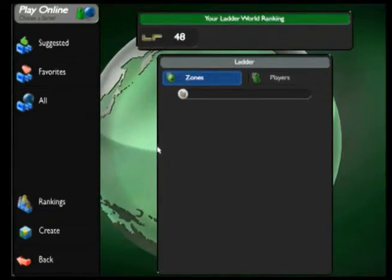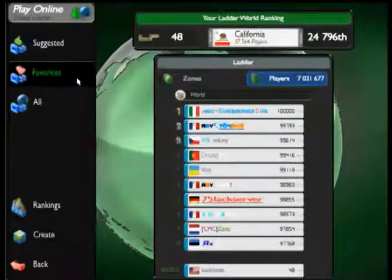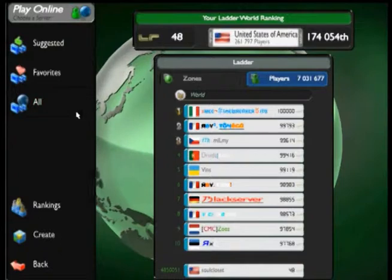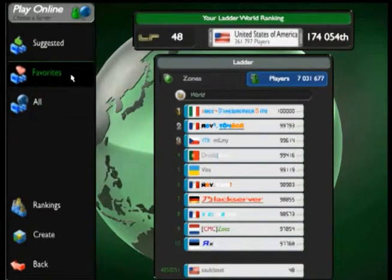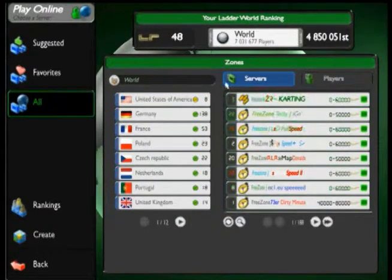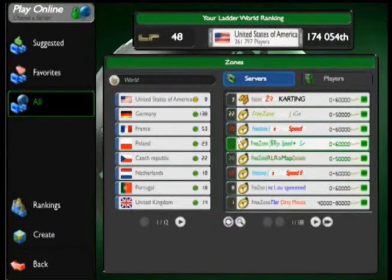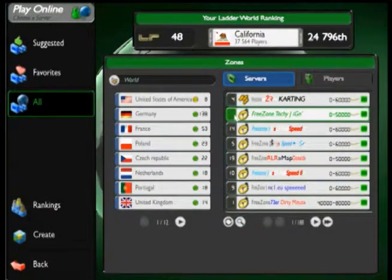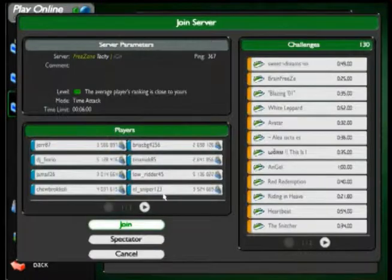With that said, let's move on to the online play. To play online, click Play Online from the main menu. Then click All, which gives you a list of servers throughout the entire world. You're going to want to choose one of the first ones, preferably with a white number — if it's red, it's bad. Look at the player list; if there's no one listed under players, don't play. You'll just be racing pointlessly against no one, and it doesn't save your times, so it's kind of useless. After that, just click Join, it'll load, and it'll throw you into the server.